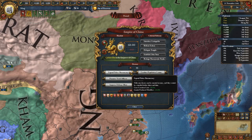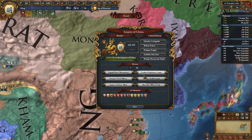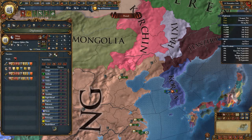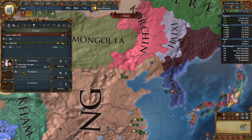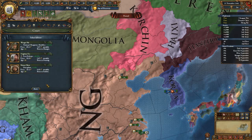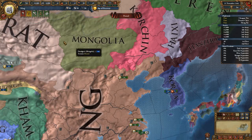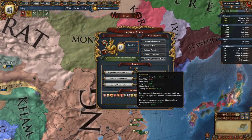You can press one of these meritocracy buttons for 10 years. You get meritocracy from having advisors — each advisor gives you 0.05 per level. So a level three gives you 1.5, a level two gives you 0.1, and a level one gives you 0.5. Also, trading in China gives you a bonus.